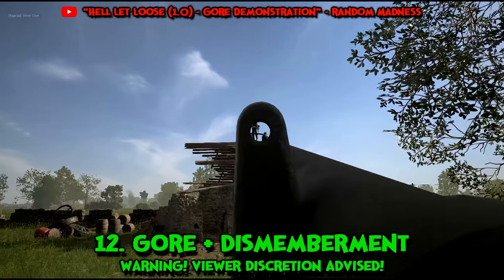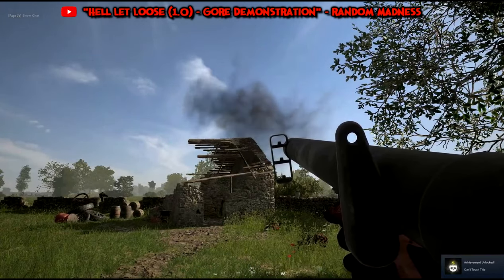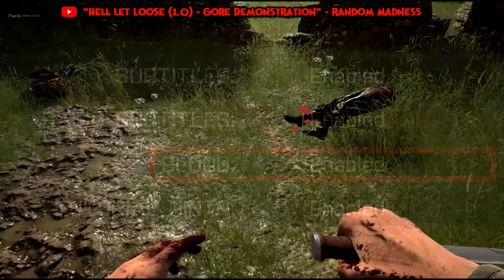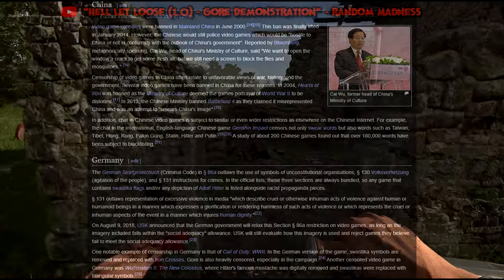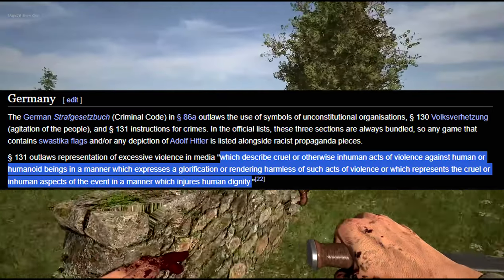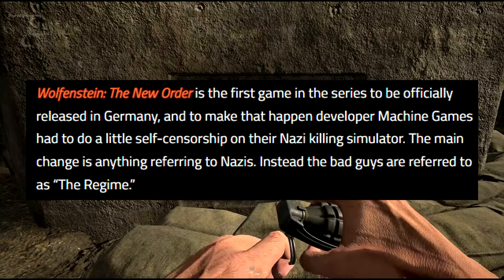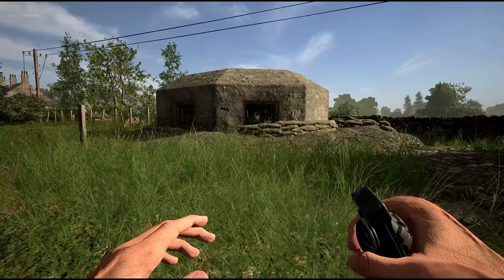Number 12: Guts, gore and dismemberment would be a big step forward in terms of simulating the gruesome realities of war. Hell Let Loose is a great example of this. Of course, like in Arma 3, it could be toggled on and off for lighter-hearted players. One issue is that many countries such as Germany and China have strict laws on violent media. One way to get around this might be like with releases of Wolfenstein or Call of Duty World War 2, where the games were censored appropriately for those particular countries, meaning they wouldn't be outright banned.